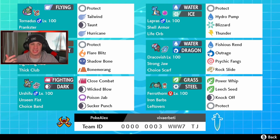Tornadus has Prankster ability, Protect as a final move, and the Focus Sash. Right next to him we got the heart and soul of the team, Lapras, with Shell Armor so no crits are coming through. He's got the Life Orb item and a fairly normal moveset with Protect, Hydro Pump, Blizzard, and Thunder. Beyond my face cam we got the one and only Alolan Marowak with Lightning Rod to protect our Lapras.